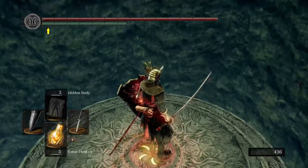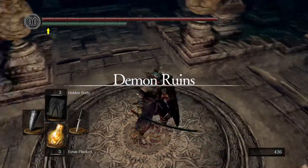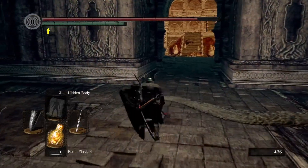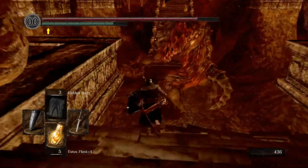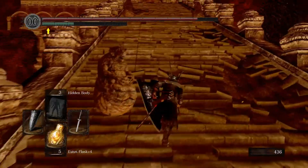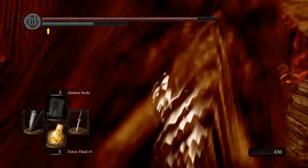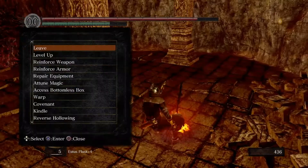Take the elevator down. This elevator is only going to work if you've been working through the Demon Ruins and Lost Izalith and you've activated it from down below. From that elevator drop on down. We're heading to a bonfire which is a safe spawn point to begin each farming run. The titanite demons don't usually respawn, but this particular one does — and it drops two demon titanite every time you kill it.